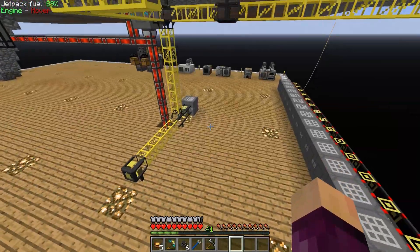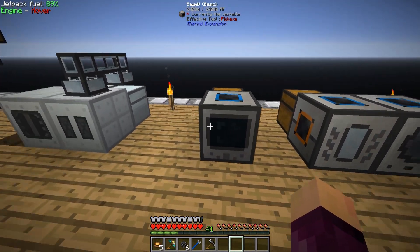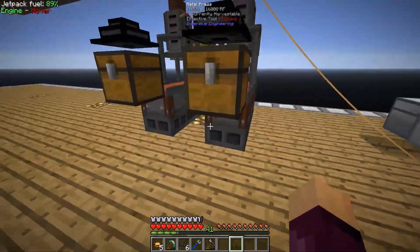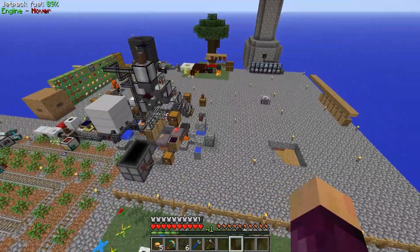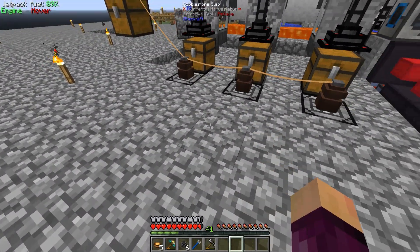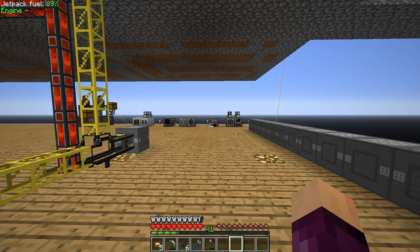I've also gone ahead and made duplicates of almost all of the machines we have upstairs. We now have another pulverizer, another redstone furnace, another induction smelter, fluid transposer, magma crucible, a sawmill which is actually our first sawmill in the series, another metal farmer, another compressor, and two metal presses. I did take the one from upstairs so we no longer have a metal press up here, but I don't think it'll be missed once we can automate all of our plates and gears from downstairs.